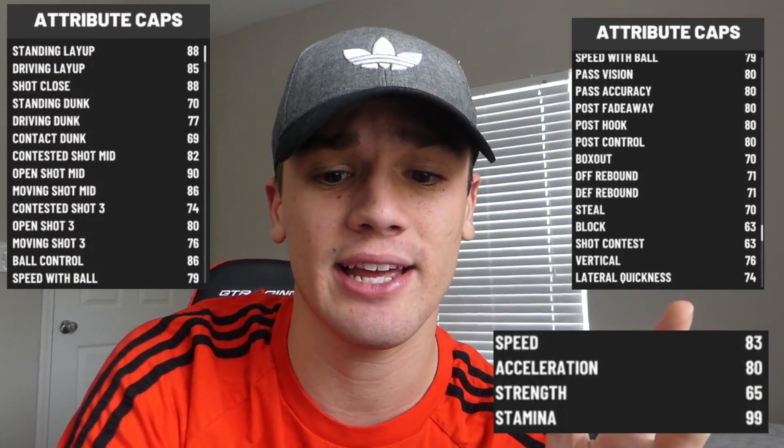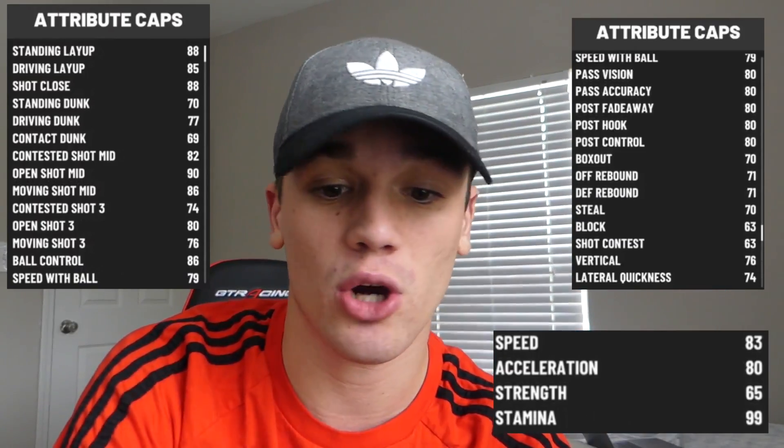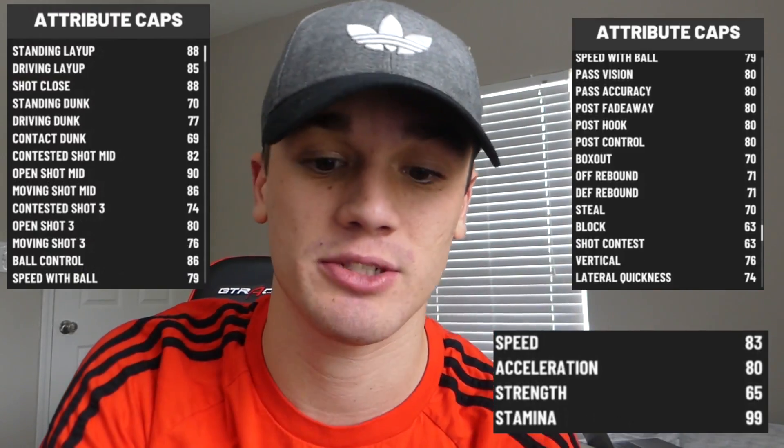The build is a shooting guard, six foot seven, playmaking shot creator — shot creator primary, playmaking and ball handling secondary, minimum wingspan, default weight. It doesn't get any hall of fame badges but it has a whole bunch of gold and silver badges. Legally I can't show the full screenshots or I might get a copyright strike from 2K, but I'm throwing up tiny screenshots of the attribute caps. He gets an 88 standing layup, 85 driving layup, and an 88 shot close.